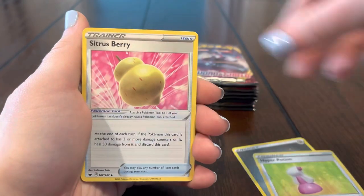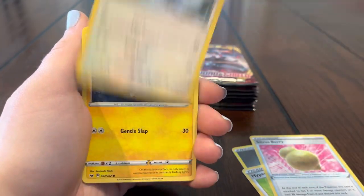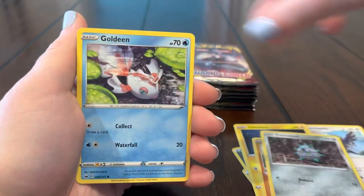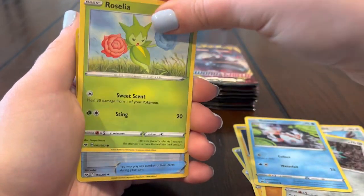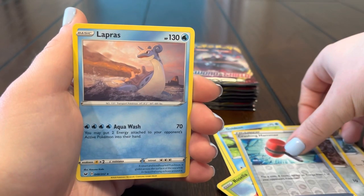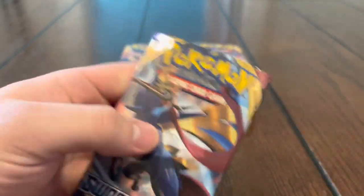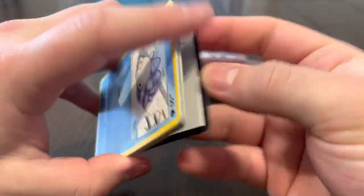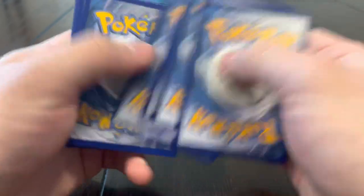Energy, Corviknight, Chinchow, Diglett, Flareon, Seedot, Goldeen, Crushing Hammer — and oh, Lapras! Alright, let's see what else we can get. We got the wrong Lapras though — we want the VMAX. That Snorlax is sick though.